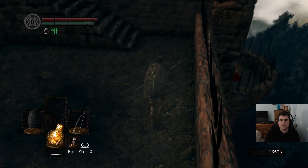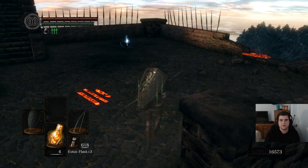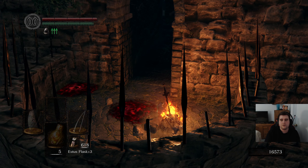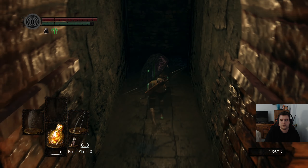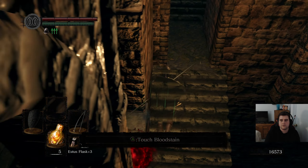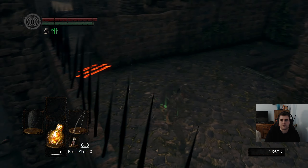There is another bonfire up here. We can use it because I'm actually going to unlock the shortcut — I don't usually unlock the shortcut. I'm going to rest at this bonfire so that when the bad things happen, we have a way out. But once you get the shortcut, it's really easy to get back up here — super duper beyond easy, not even a problem.